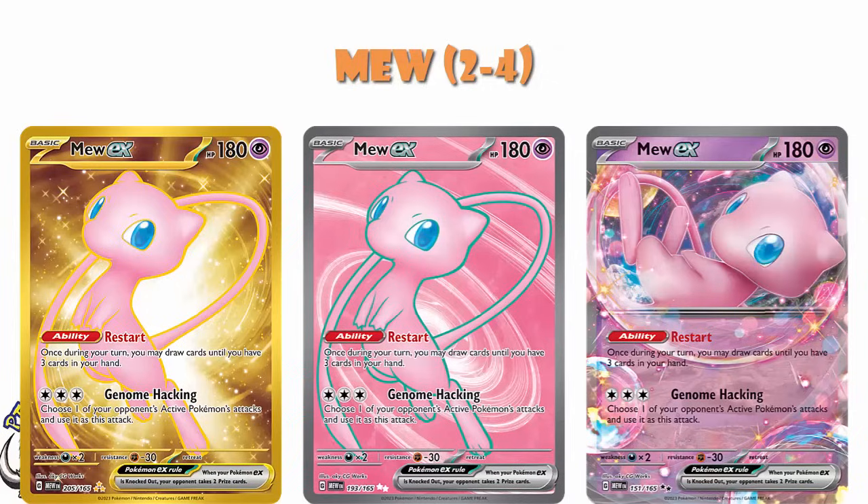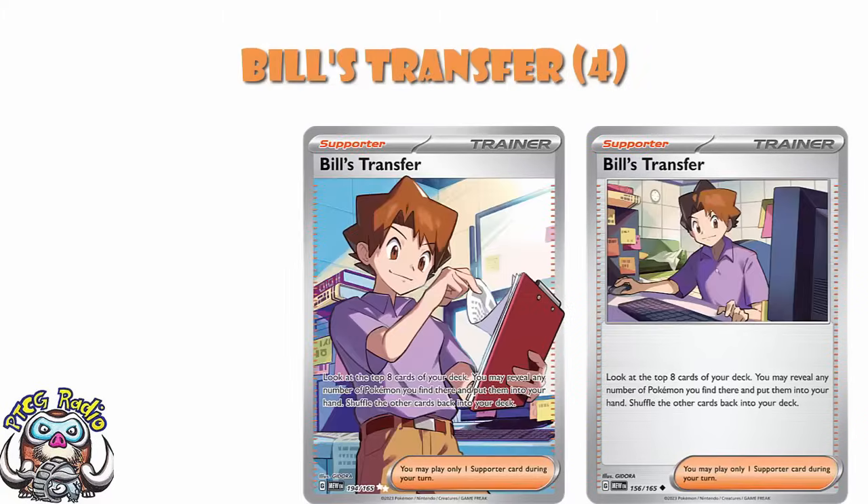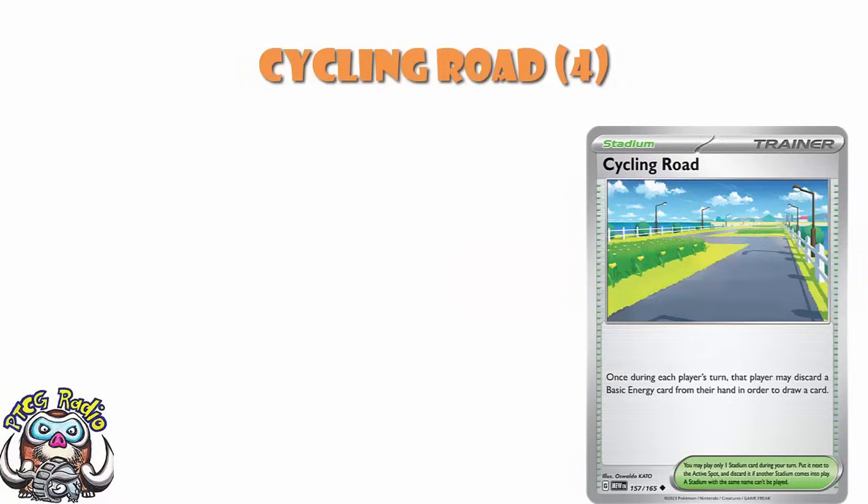Moving into trainers, generally I think you need four of most of these, but there are a few exceptions. Big Air Balloon gives free retreat to a stage two — it's only good in stage two decks, but it's great in stage two decks, and if you ever play a stage two deck in the next couple of years you're going to need it. Builds Transfer lets you look at the top eight cards of your deck and find any Pokemon there to put into your hand — in Pokemon-hungry decks this could be pretty good. Cycling Road lets you discard an energy from your hand and draw a card, which is good for decks that want energy in the discard and decks that like drawing cards.